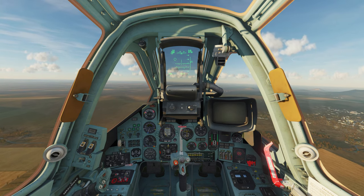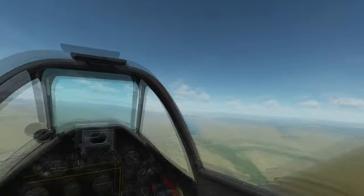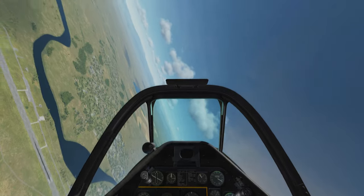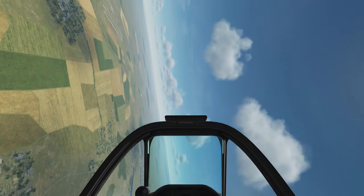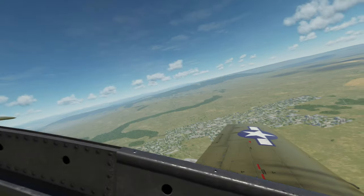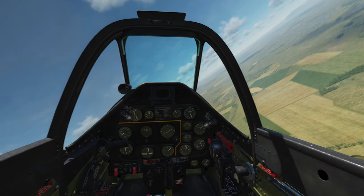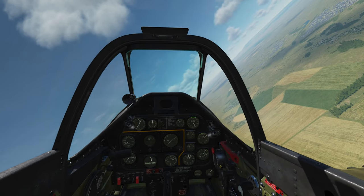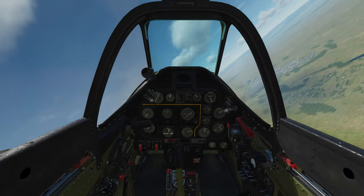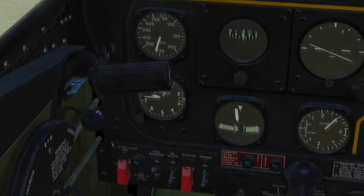Here we are with the TF-51D, flying over Tbilisi with head tracking on, so you can see what it's like with TrackIR. DCS supports multiple different head tracking options - it's not essential, as many people use a coolie hat or button on their joystick to look around. But for combat it really helps to quickly look around, gain your bearings, and gain sight of enemies. We'll cover peripherals in a moment. This aircraft has a fully clickable cockpit, and that makes a significant difference.